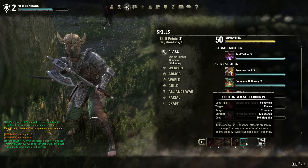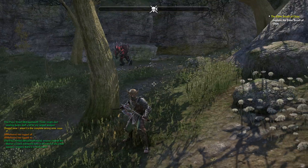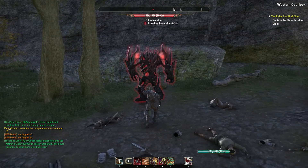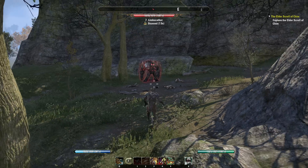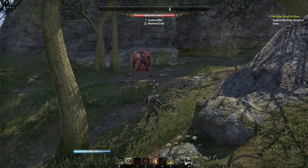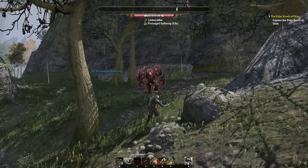What it does is it's going to stun the enemy and put a DoT on him. So if you're in a tight spot, you can tap that on him, back up, let some of your abilities — your magicka and stamina — regen a little bit. It gives you some distance.